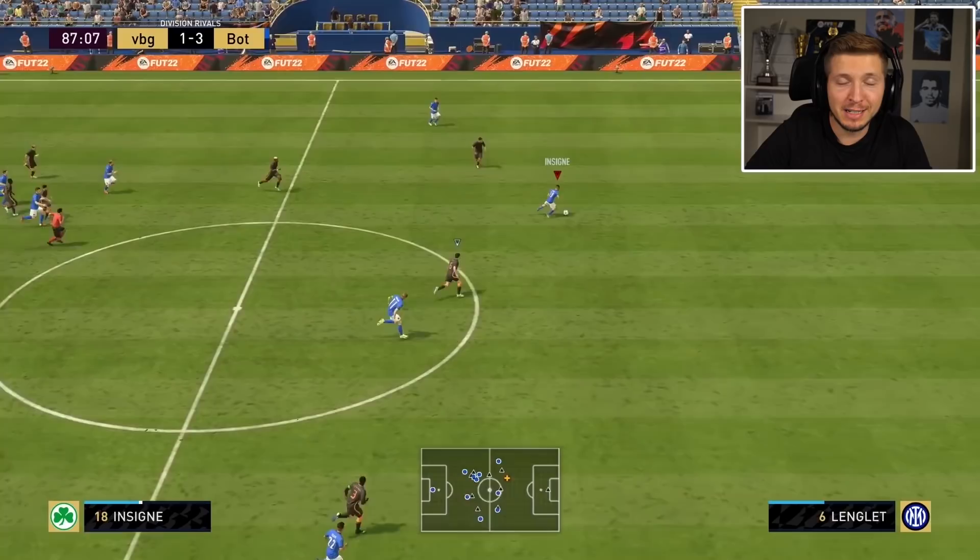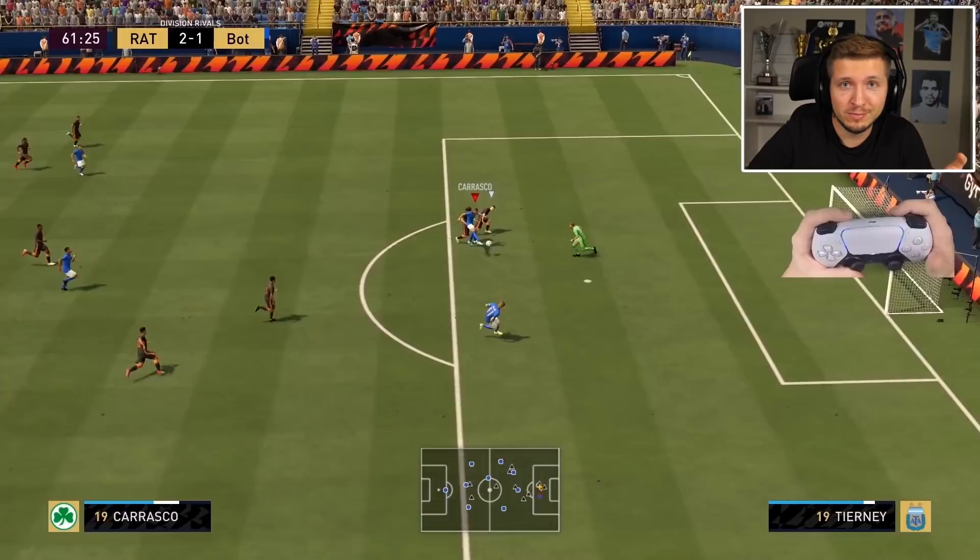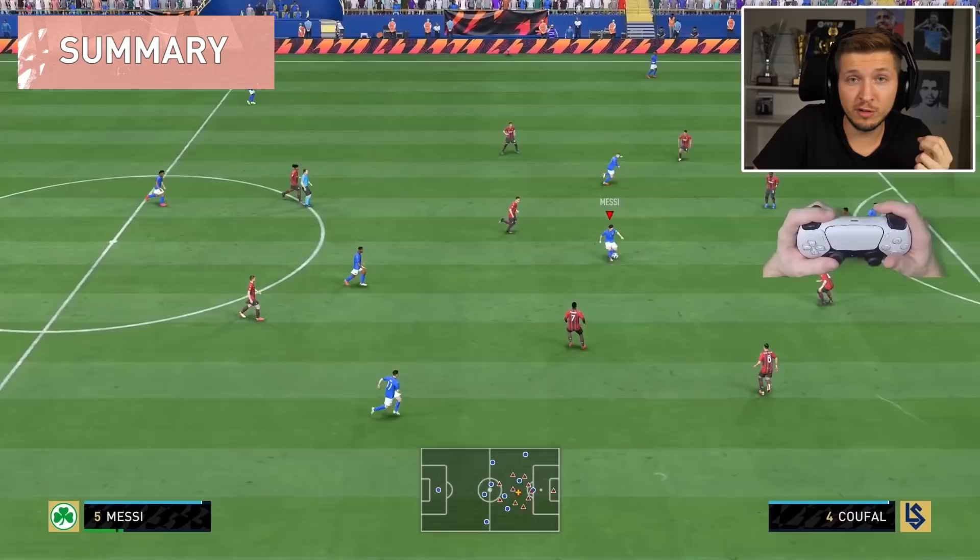But before you do anything, look for a teammate to pass - try to square it. That is still 100% the safest way in a 1v1 situation: find a pass and tap it in. Because with these superman keepers, you never know.